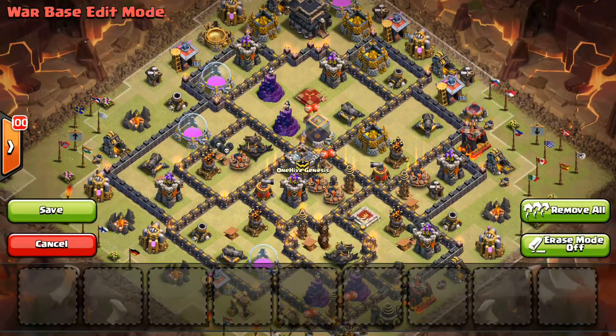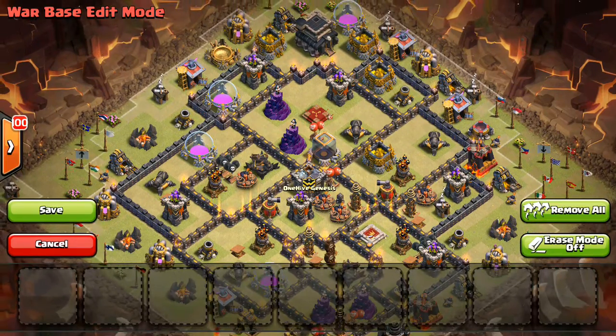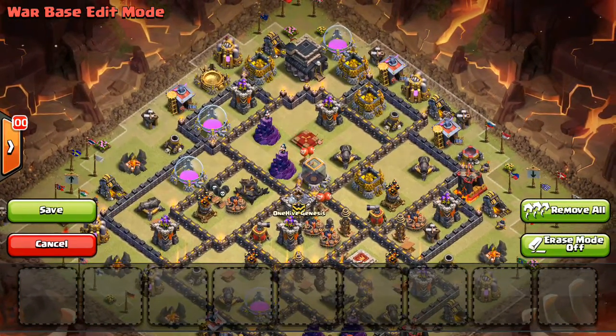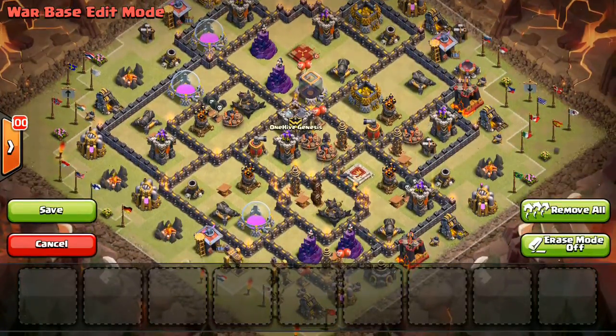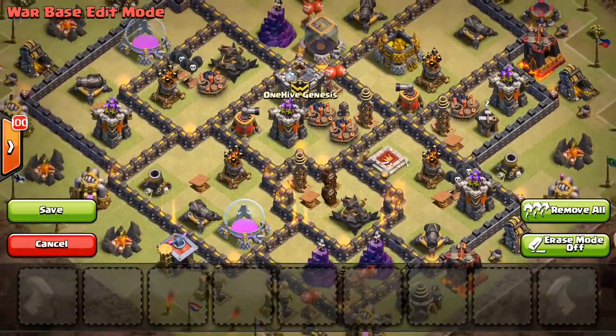This is an anti-3 star base for Town Hall 9. The Town Hall is on the outside because it doesn't care about the 2 star — it's mainly for the 3 star. If you're in a more competitive war clan, you want an anti-3 star base, whereas if you're the top Town Hall in a smaller clan, maybe you want to go anti-2 star. But for the most part, it's good to go anti-3 star. As you can see here, there are double giant bombs to take out the hogs.